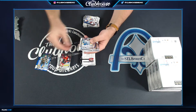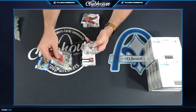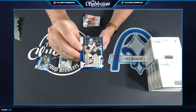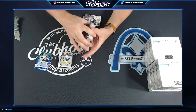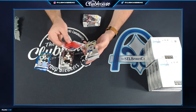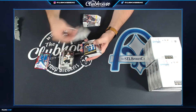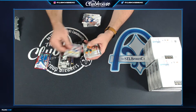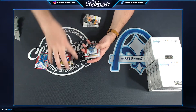Blue. For the Yotes, Christian Fisher, Marquee Rookie Blue to 99 — Jerry. Lundqvist getting the rainbow done, numbered to 199 for the Rangers. Well, there's Colorado right out of the gate — nice one too.